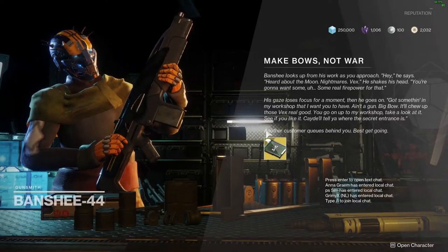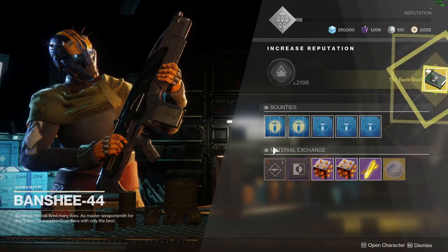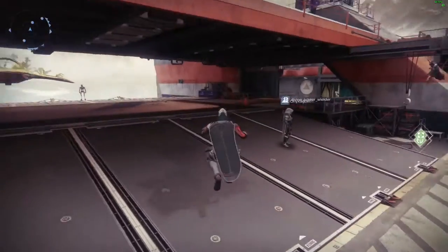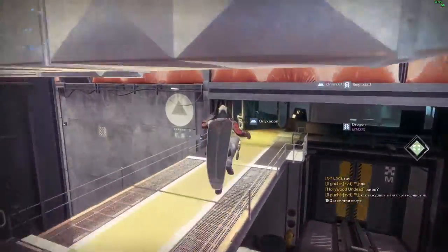To get the Leviathan's Breath, go to the tower and talk to Banshee — he will give you the exotic quest. After that, you need to find a way to get into Banshee's armory. I will show you right now on the screen where you need to go.